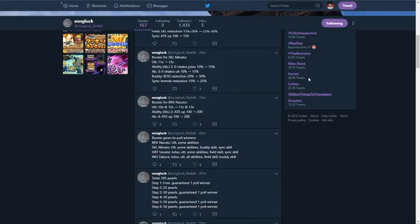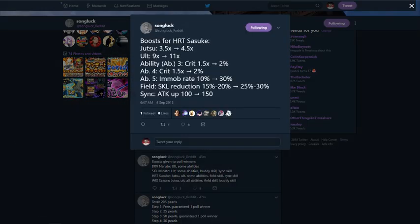Moving on to Kaguya Sasuke — his jutsu goes from 3.5x attack to 4.5x attack, and his ult goes from 9x to 11x. His third ability crit goes from 1.5x to 2x, and the same for his fourth. His fifth ability mobilization rate goes from 10% to 30%, so his ult's immobilization chance goes from 60% to 80%. His sync skill goes from attack up 100% to 150%, and his field skill reduces skill damage from 15–20 to 25–30.